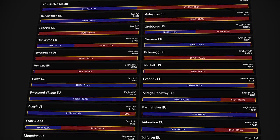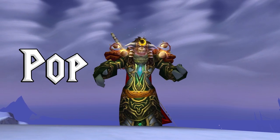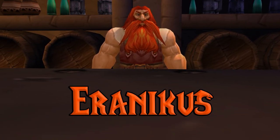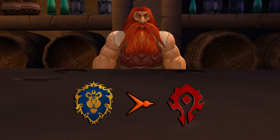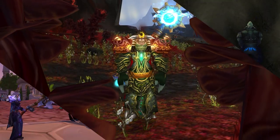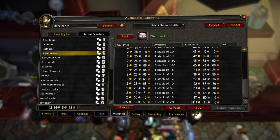It's important to understand the population differences between the two factions you're switching between, because population actually determines the raw material prices. For example, Iranicus herbs and potions are higher in Alliance than Horde — there are just less herbalists picking the herbs, less fishers fishing, and less miners mining. Stacks of herbs and ore are great cross-faction flips.